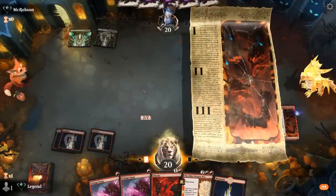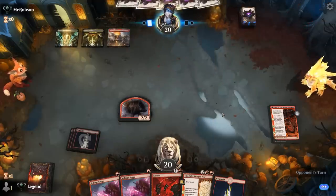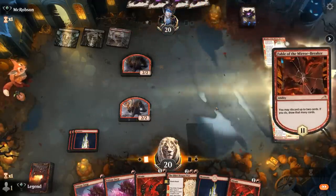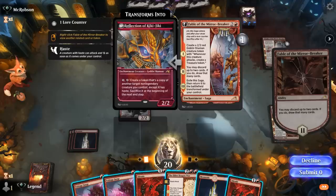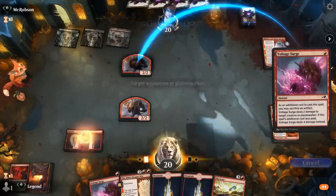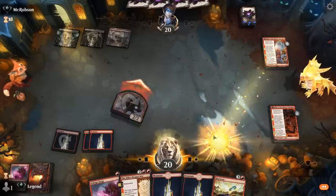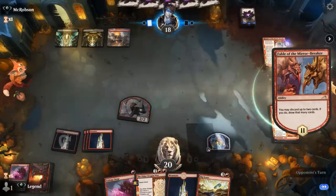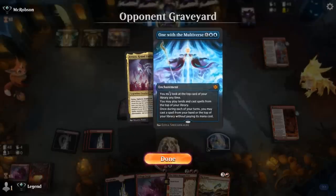Now it looks like a five-color or four-color deck instead, not sure what to expect. Opponent gets their own Fable. What to discard — maybe double Abrade, keep the cheaper Voltage Surge to deal with a shaman and eventually Reflection. Then we can attack, Big Score discarding land. Okay, so it's a reanimator deck.